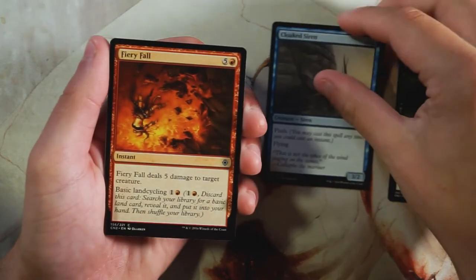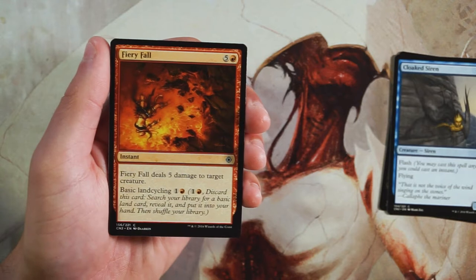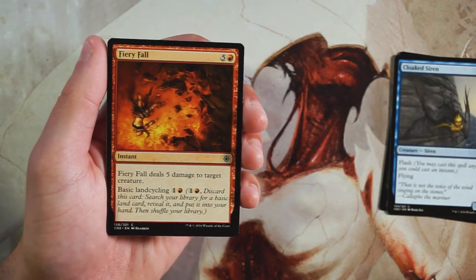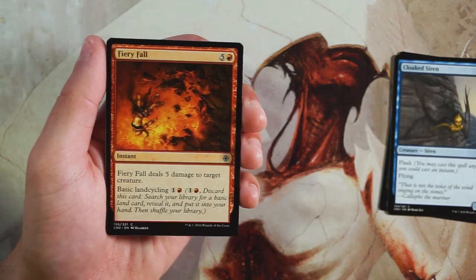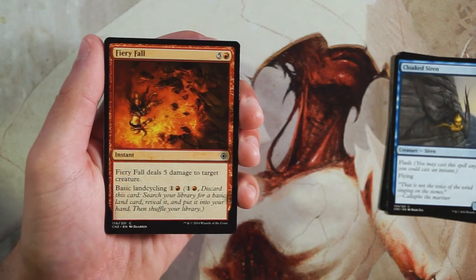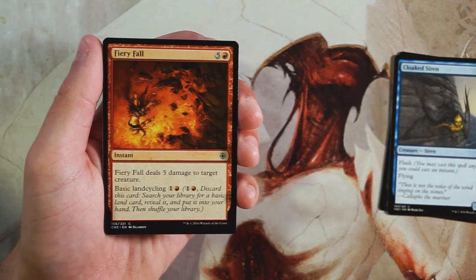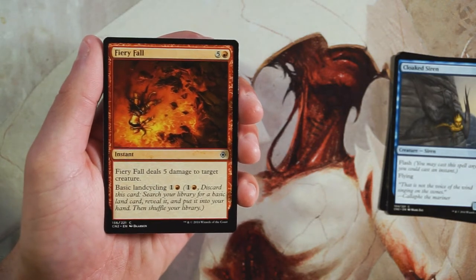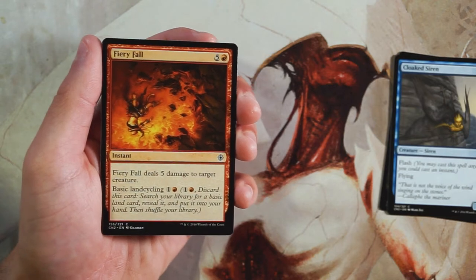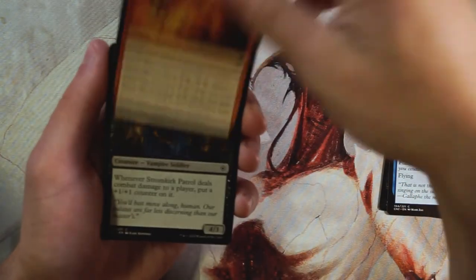Fiery Fall is an instant for five and a red that deals five damage to target creature. You can also basic land cycle it for one and a red — discard it, pay the cost, search your library for a basic land of any color, reveal it, put it in your hand, then shuffle. This is great for both removal and fixing. If you're in multiple colors and missing one, you can cycle as early as turn two. It's high-costed but very flexible — I'd take it over the Siren.